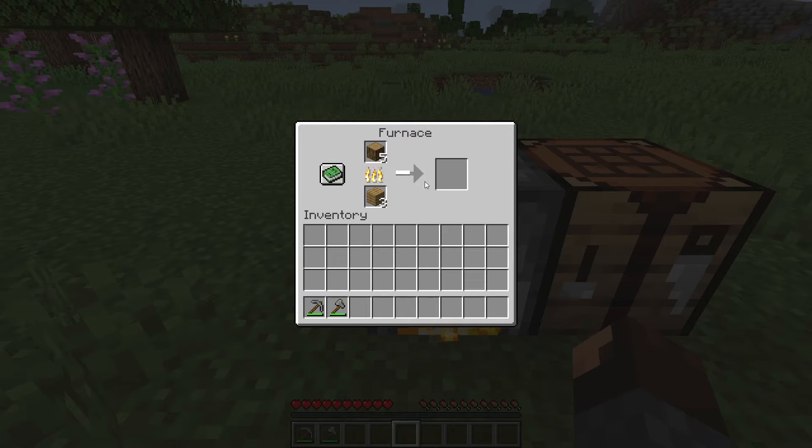If you're wondering what the difference is between coal and charcoal, there isn't really any difference except in the early game logs are easy to get. You get charcoal however in the later game, when you do a lot of mining, you'll probably use coal because you just get lots of it from mining.